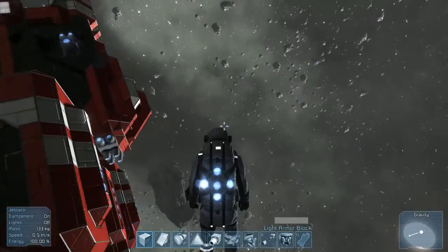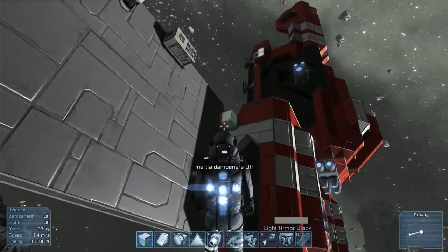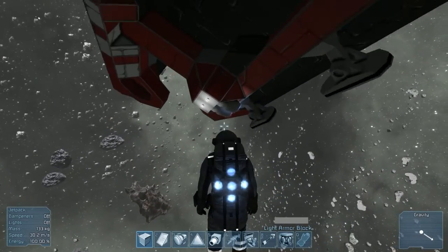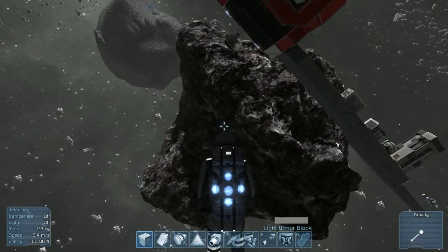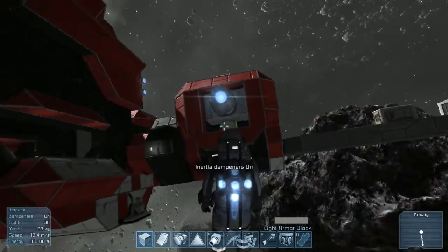You have the option to turn these off. So you turn inertia dampeners off, and then you can go floating in space forever. Then you turn them back on — so that's that.